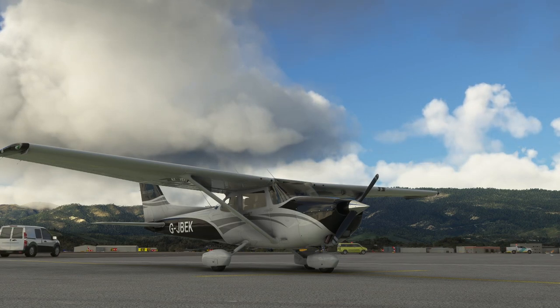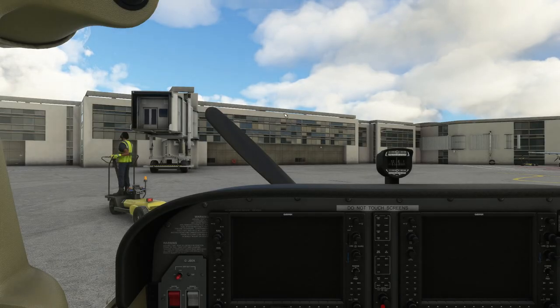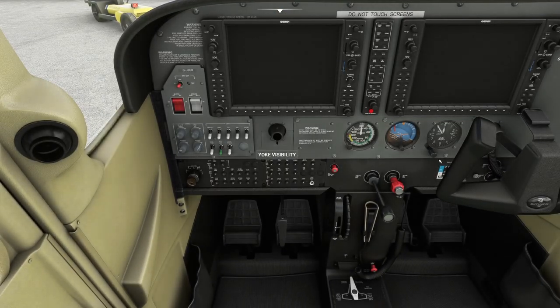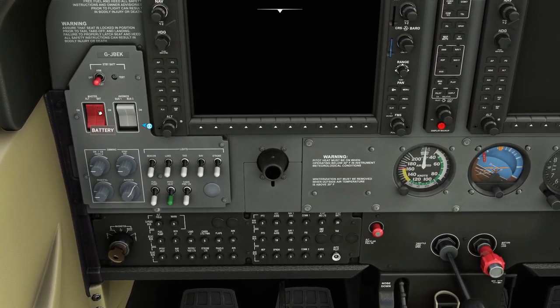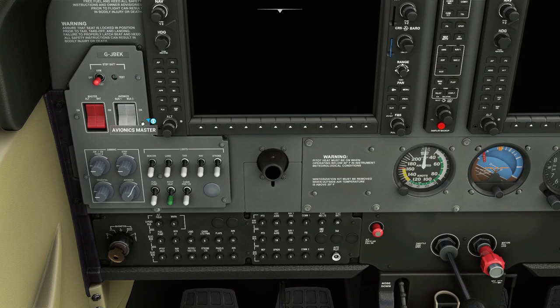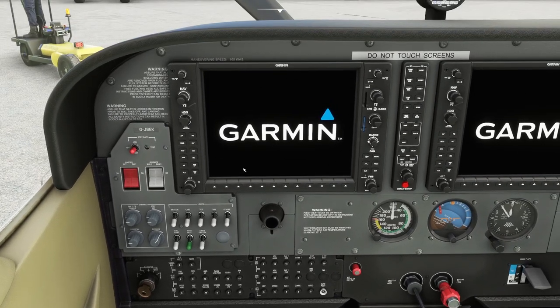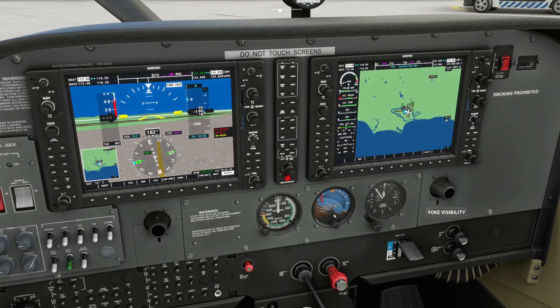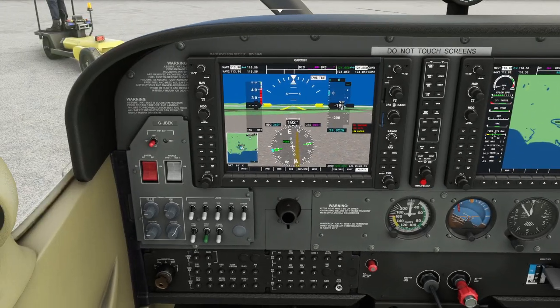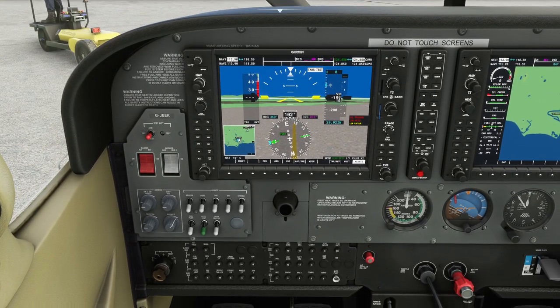Let's get in the airplane and remove the yokes so we can see what we're doing. First, we turn on the batteries and the avionics. You'll hear a warning because we're depleting the battery without the engine running. We can turn off the warning by clicking the warning button. Warnings show oil pressure and low volts. We can also switch on the second screen with the moving map.